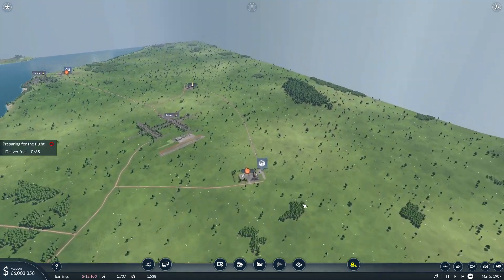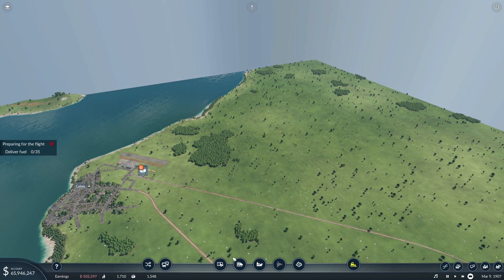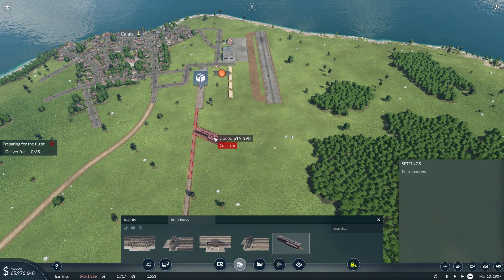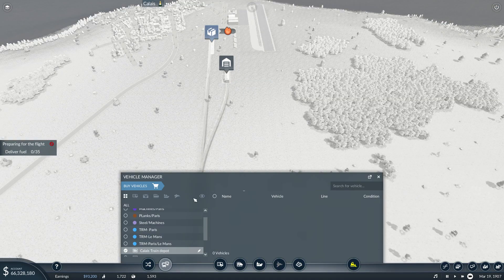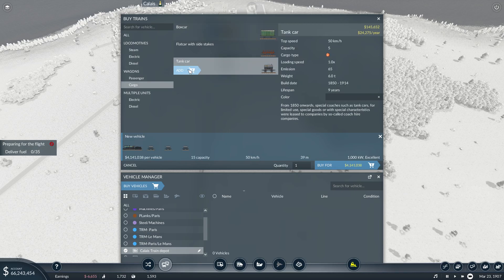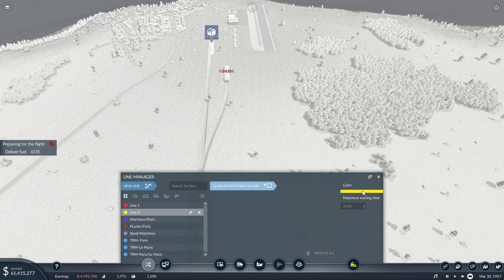Now I'm going to do the whole depot thing. I don't want to put it on this one — I'll put it in the middle. I'm going to put it a little further, just to leave room to add more tracks if I have to. Buy a train — I'm going to go with the A35. Cargo — we're going to go with oil. How much is it? Each five — so I need capacity of 35, but let's go 40. New line — I'll stay with yellow. So this is fuel.